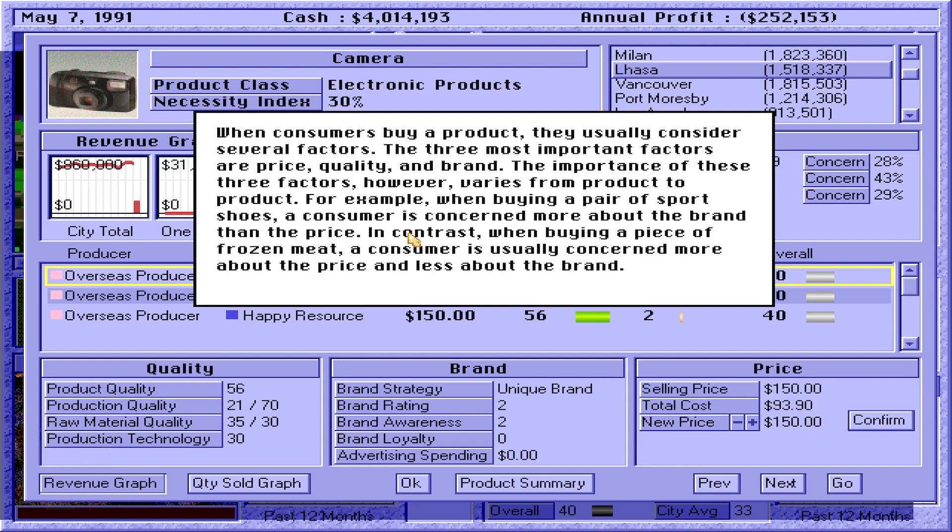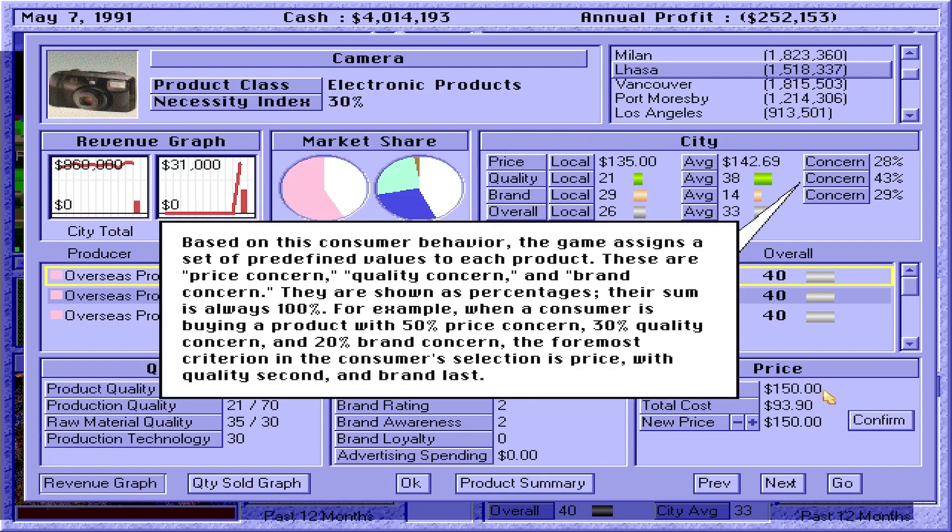When consumers buy a product, they usually consider several factors. The three most important factors are price, quality, and brand. The importance of these three factors varies from product to product. For example, when buying a pair of sports shoes, a consumer is concerned more about the brand than the price. In contrast, when buying a piece of frozen meat, a consumer is usually concerned more about the price and less about the brand. The game assigns a set of predefined values to each product: price concern, quality concern, and brand concern, shown as percentages. Their sum is always 100%.